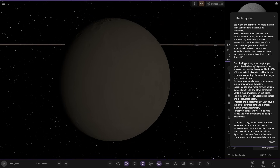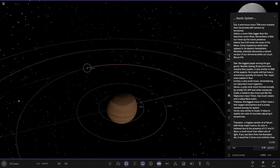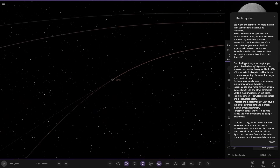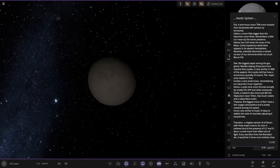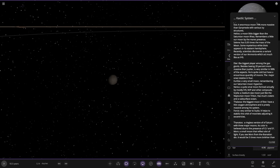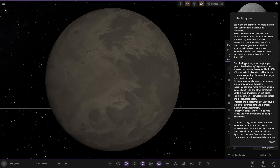Nehru is similar to Saturn's moon Hyperion — a small moon formally composed of H2O, NH3 and other compounds. Moving on, there's a medium-sized moon just like Neptune's moon Triton, with craters and a subsurface ocean. Then we have Falassa — the biggest moon of Eta, with a thin oxygen atmosphere and pretty massive among the system. And Forses, which helps adjust the orbital eccentricities of other moons.